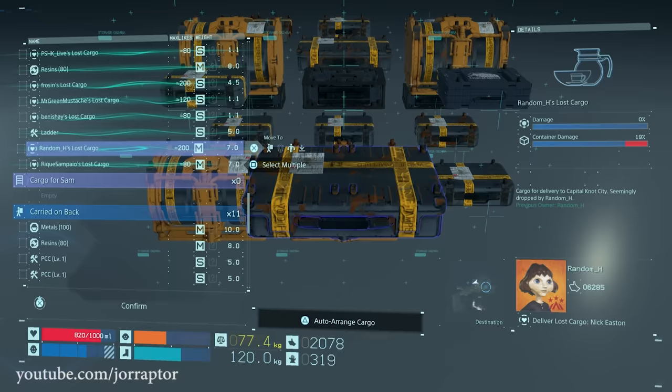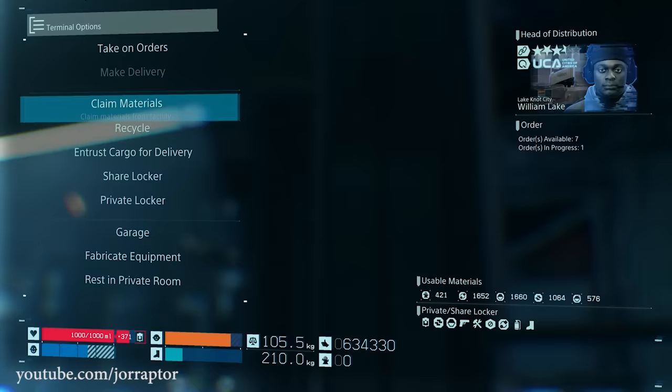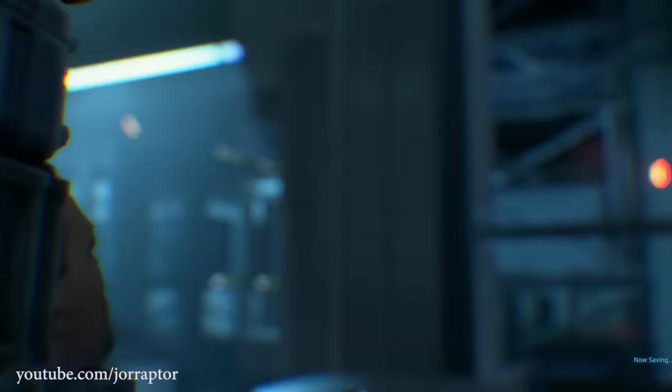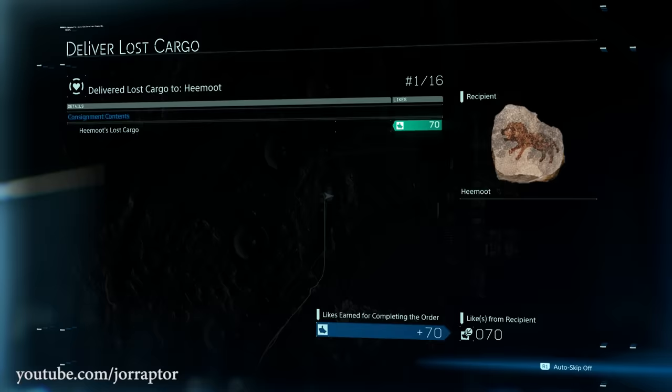Another tip for when you're in the shared locker menu: grab all the lost cargo, even if you don't plan to deliver it to the destination. Just select all the lost cargo and then drop them all on the ground — you can select multiple at the same time to do it faster, then hit offload. Now you can immediately deliver all the cargo again. Sometimes you have to first exit the menu and then activate the terminal again to make the delivery. While you don't get the maximum amount of likes that you'd get by really delivering the cargo to the destination, doing it this way is way easier and will still give you a ton of points.